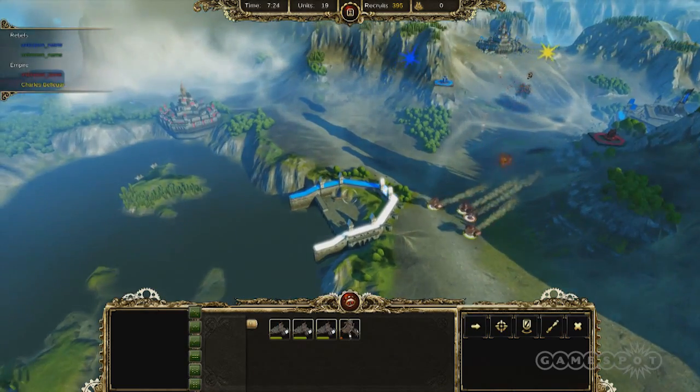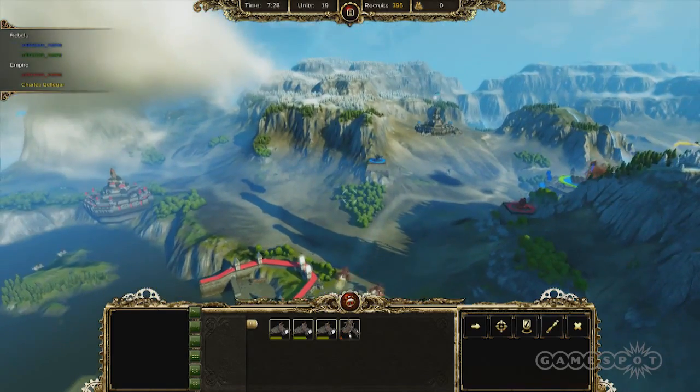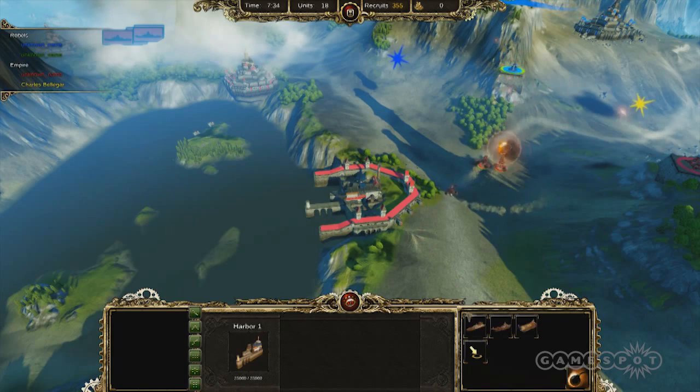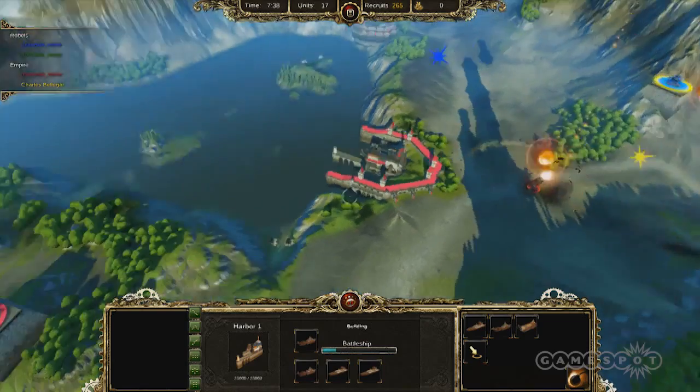It looks like we've also got Yellow Dragon in the skies giving us some backup. That's perfect. Here comes the enemy Blue Dragon — Blue Dragon seems like he wants to do something. But that's okay because we're going to build a harbor here and create some Juggernauts so they can shoot across the battlefield.